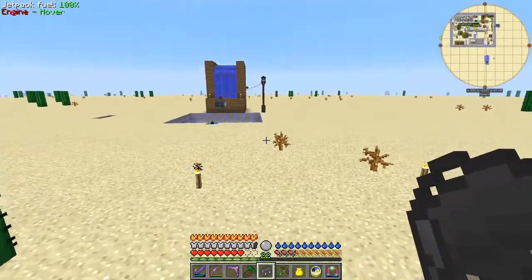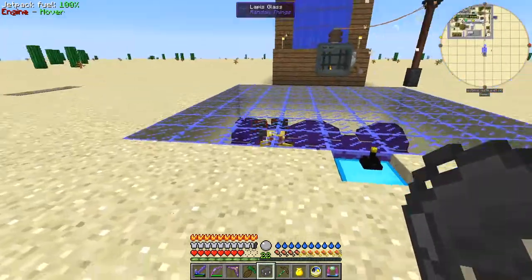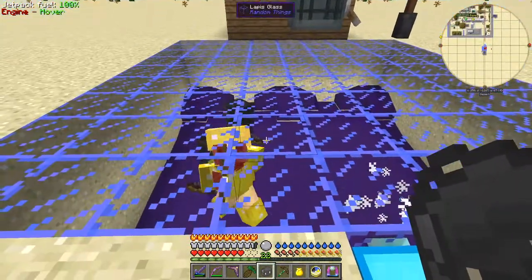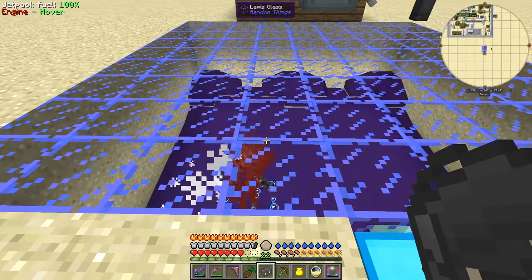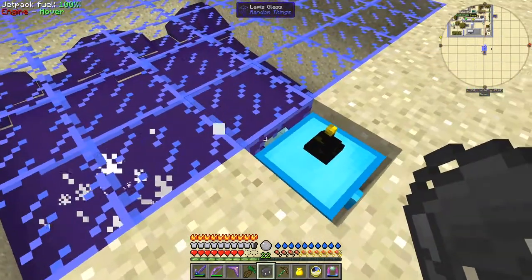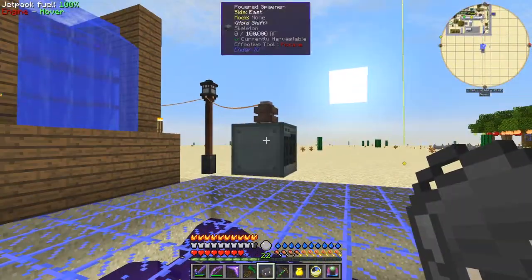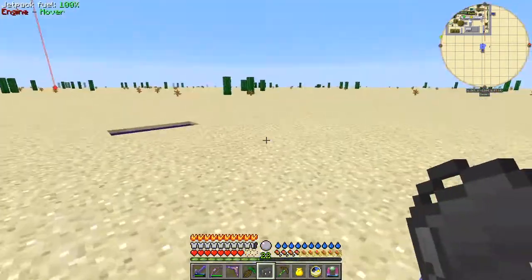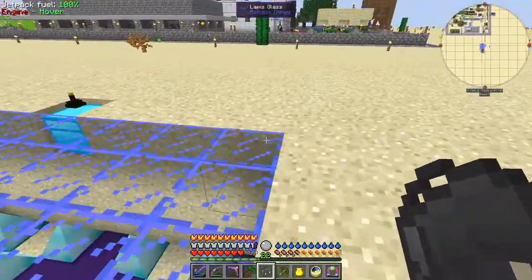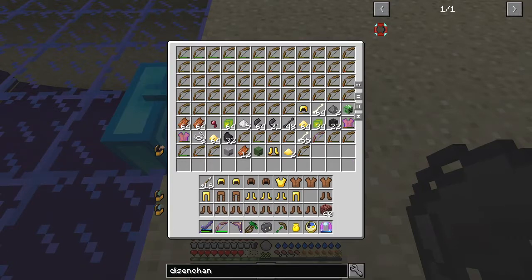I've got a powered spawner from Ender IO. Last time I caught a spider spawner, and as you can see these are now turning into wither skeletons. So what I've done here is I've created a powered spawner with a skeleton in it - they drop down into the water and turn into wither skeletons, and then the drops get picked up here.